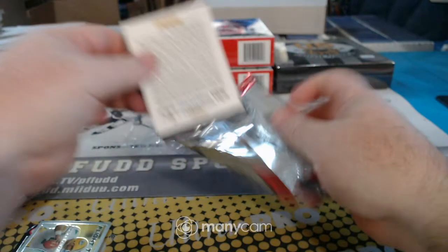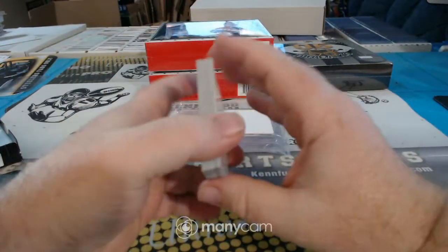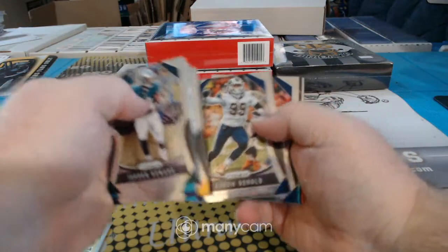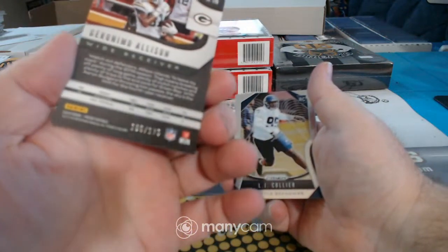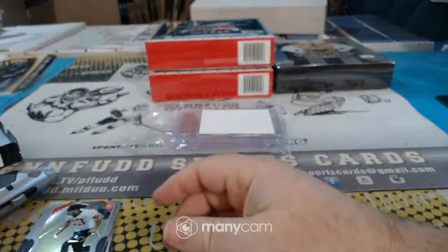I'm still getting ready for my auction this weekend, and I told my wife I'd give her a hand tonight — she hasn't been feeling real well, so I didn't schedule a whole lot. Geronimo Allison to 175. LJ Collier rookie, Rodney Anderson rookie, and a dummy card.